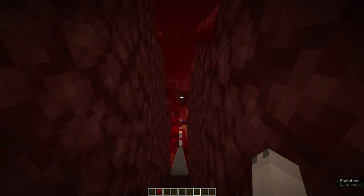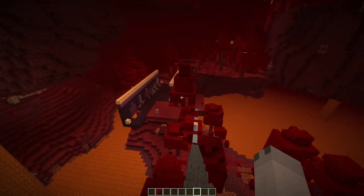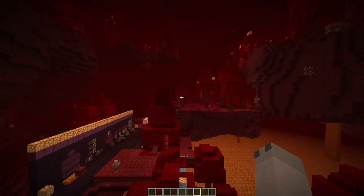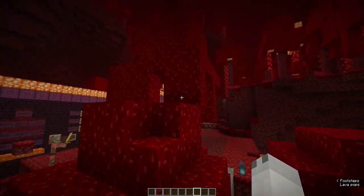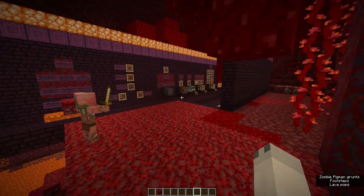So currently I'm in a Crimson Forest, heading down into a lower level, and this is one of the new biomes in the Nether update. The other one is a Warped Forest which looks very similar to this but everything is blue instead of red.